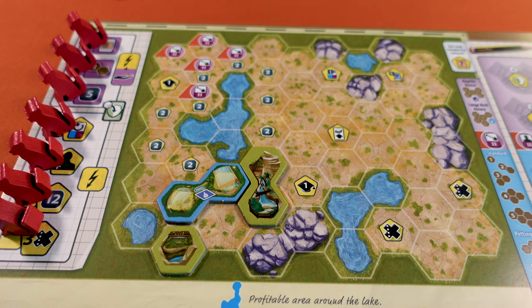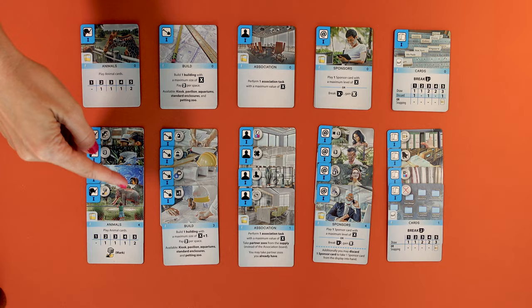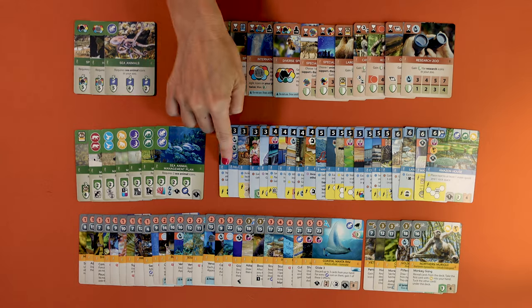In Ark Nova Marine Worlds, you still compete against other players to build the most appealing zoo, but this time you have new marine animals and the new aquarium enclosures. There's also new action cards, new universities, new cool counters and tokens, new bonus tiles, and a ton of new cards. Despite all these new components, the gameplay and winning conditions are the same.